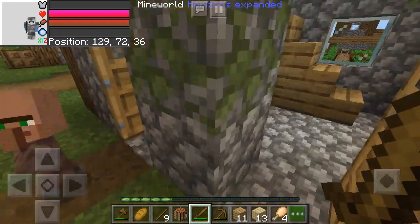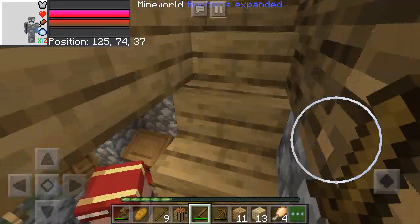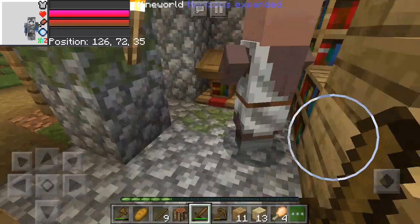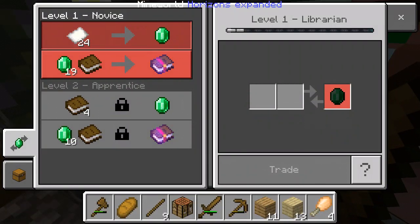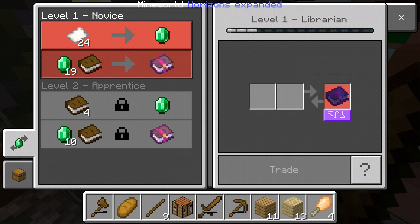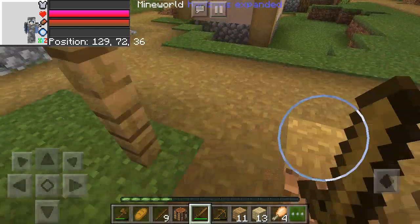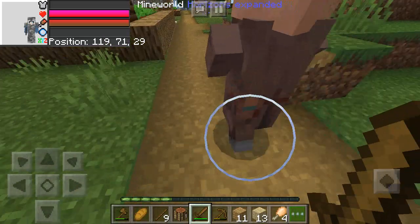Oh bookshelves! Awesome, wonderful — wait, these are enchanted books! What book is this? Punch one — I don't have a bow, so goodbye.